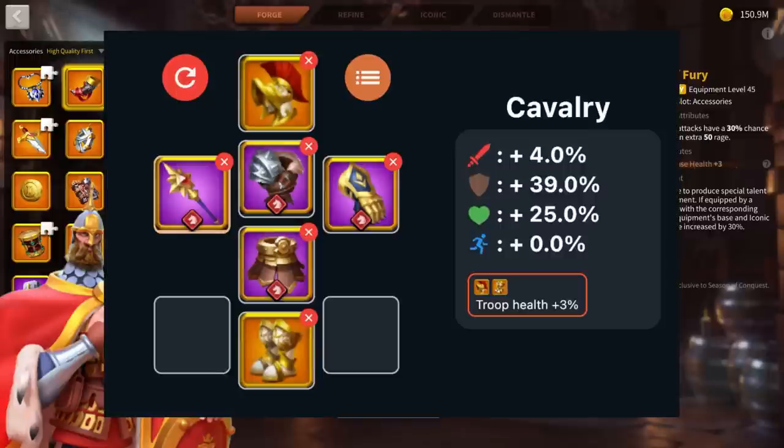Now let's move on to cavalry. Our cavalry set is very similar to our archer set — again we have four epic pieces and two legendary pieces. The only difference is that this time we have the helm and the boots instead of gloves and chest. We have an epic weapon, epic chest, epic legs, and epic gloves, giving us 4% attack, 39% defense, and 25% health. Thanks to the two set pieces we also get an extra 3% troop health. This is bare minimum — in my opinion what you need before you start crafting accessories for your cavalry marches.